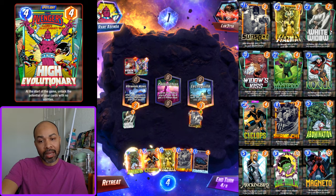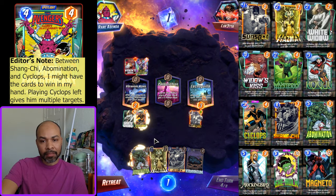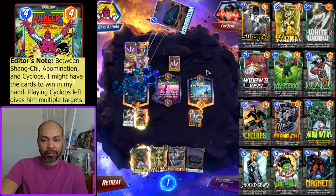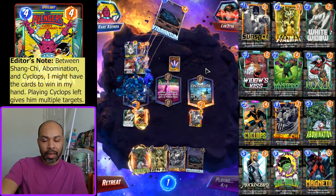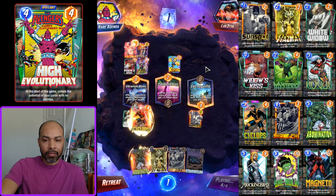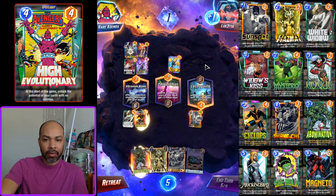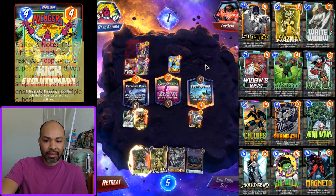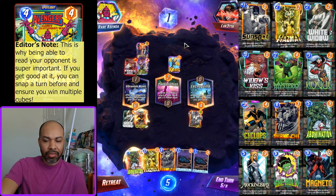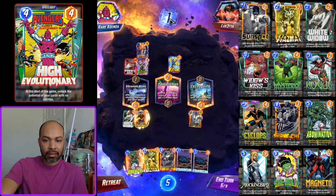I don't want priority — this is my problem, I want to be able to Shang-Chi. So I'm going to play into Vibranium Mines again. They're going to play there — yeah, they did. Oh boy, this is a lot of Vibranium, and then Kitty. Maybe they're going to play an early Red Hulk — I think I want to snap into that. Abomination is at three, so I kind of need to play Hazmat. Snap.